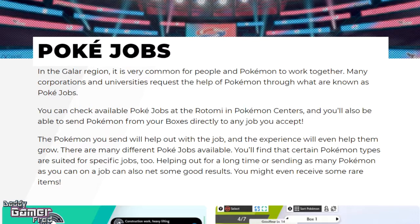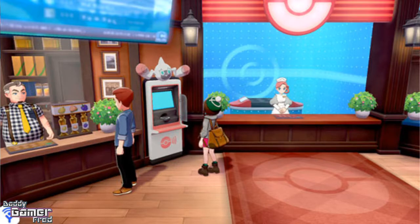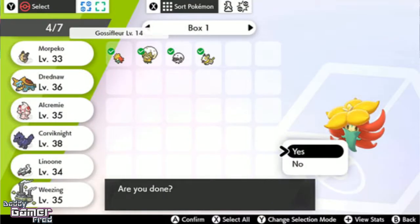You can check available Pokejobs at the Rotom PC — the computer controlled by Rotom in this game, as you can see in this image. In Pokecenter, you will also be able to send Pokemon from your boxes directly to any job you would set.